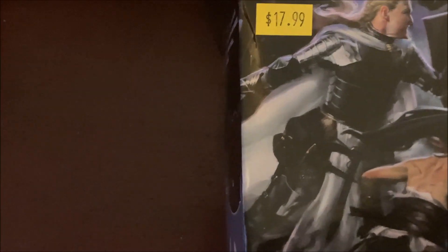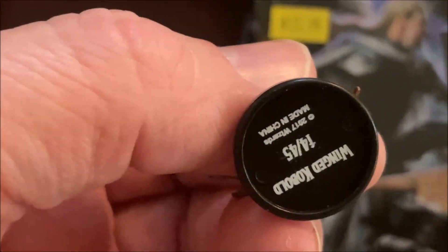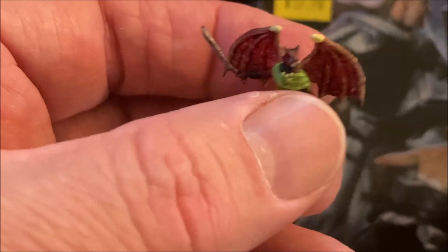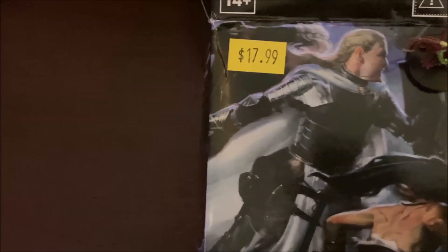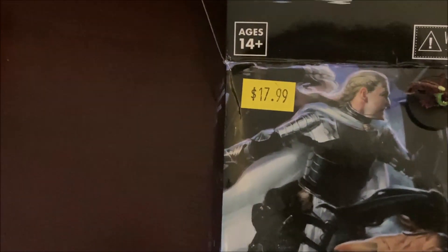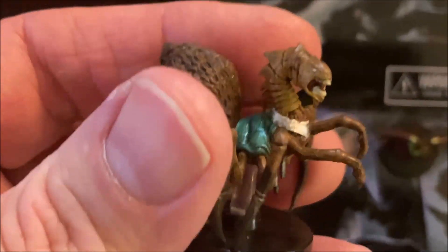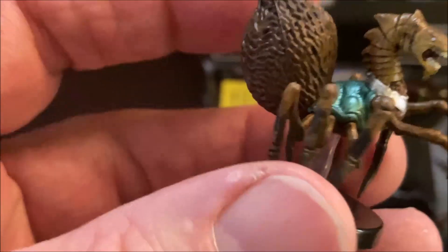Monster Menagerie 3 - I got the Wing Kobold, which is really cool. I liked how they did it with the black base and white lettering so I can read it. But not all of them are like that. In this box there's also a Yogi Master, which I've never heard of, but it's definitely funky looking.